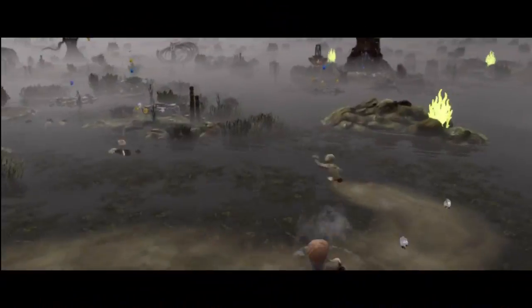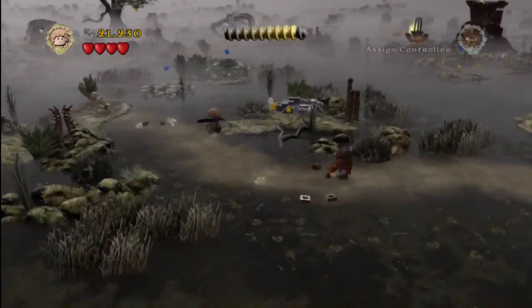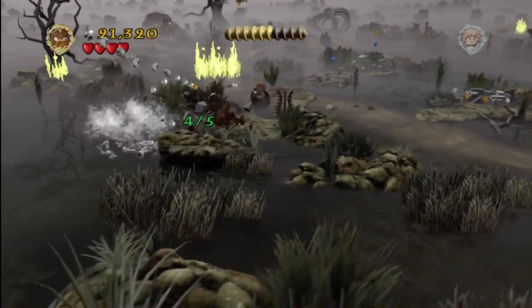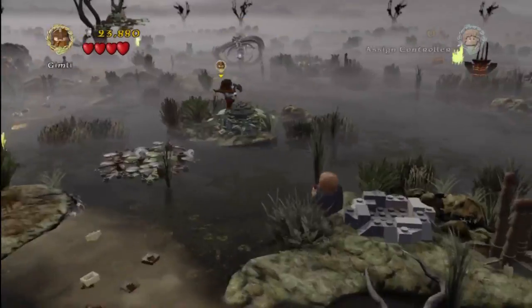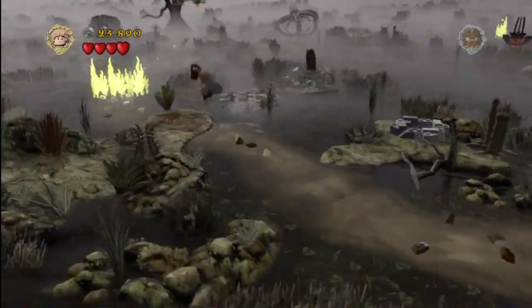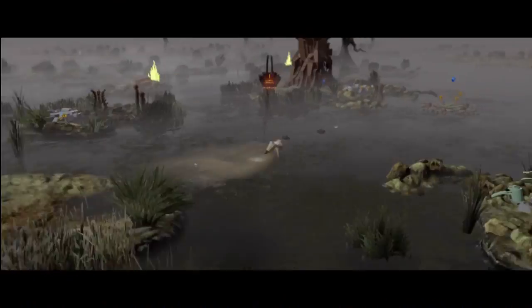There's another rock slab out there that we need to power-thrust with our angry dwarf, but we'll have to wait until we get over there. We'll smash that now — so now we've got four of five, one more to go. We'll collect that minikit. We're speeding things up between the non-essential points so we don't waste your time, assuming you've at least played through yourself.